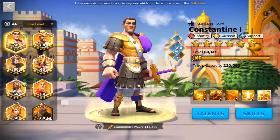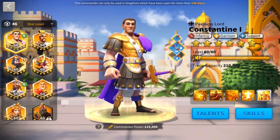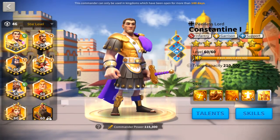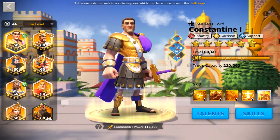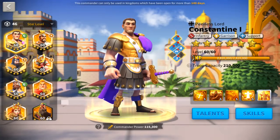I get asked a lot, is X and Y commander a good pairing? I look at it in four categories. The first three are the pros: do they set up some type of combo, do they synergize or achieve a similar goal, or do they complement each other? The fourth thing I look at is whether there is any type of anti-synergy. If two commanders do have anti-synergy, that doesn't mean they won't work together — it just means you're going to lose some functionality.